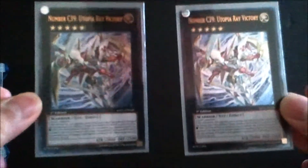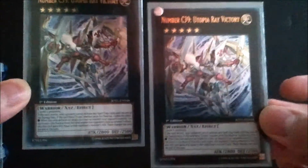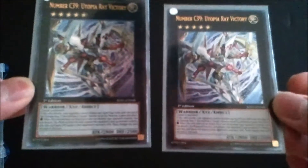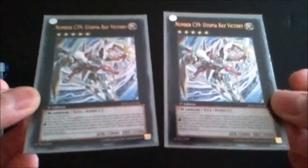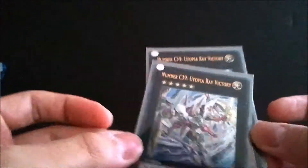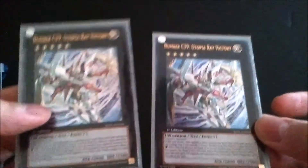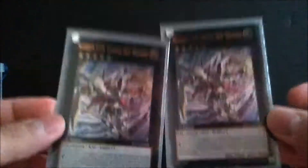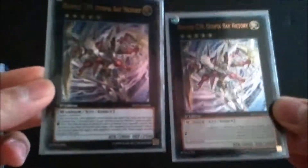Next is Utopia Ray Victory — I love this card so much. These are Ultimate Rare versions. He's a 2800, and your opponent cannot activate any spells or traps while he's attacking. When he attacks a face-up monster you can detach a material and he gains attack equal to that monster's attack, so he always deals at least 2800 damage. If it's face-up he negates it. This is my favorite card in the deck — it's from Judgment of the Light, Ultra Rare around five bucks, Ultimate Rare around seven bucks.